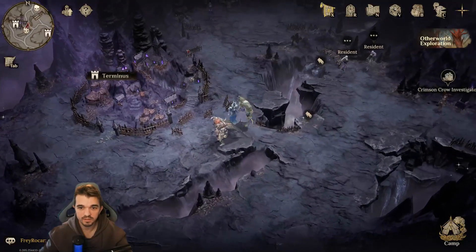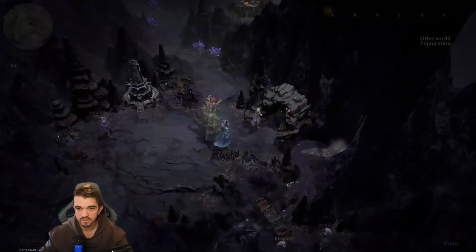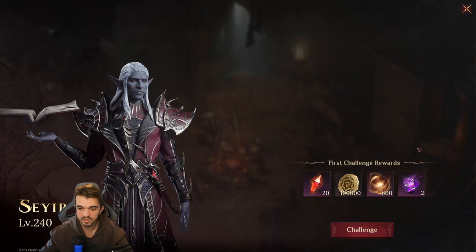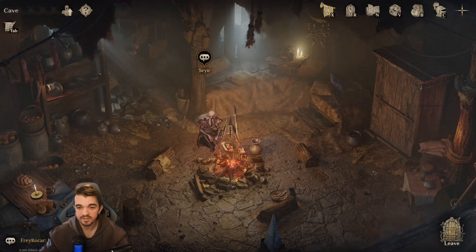Then you can leave this castle and walk up here. Inside the cave, you can find Seir, which is level 240. This one is also really hard — I've not done it. And it gives two Starlight Dices.